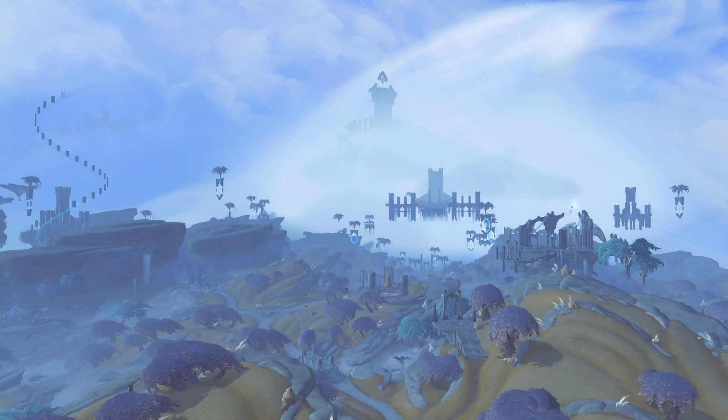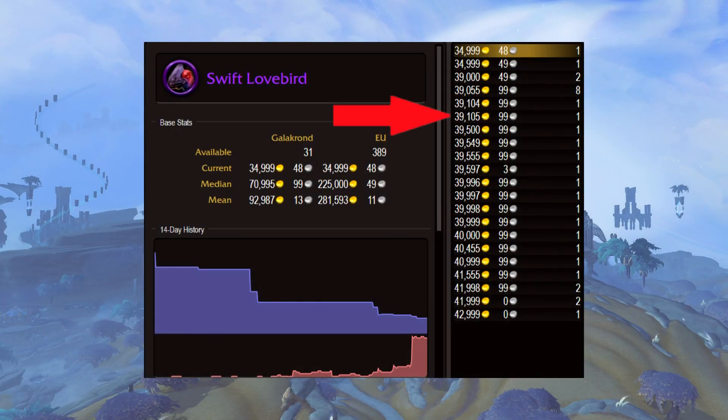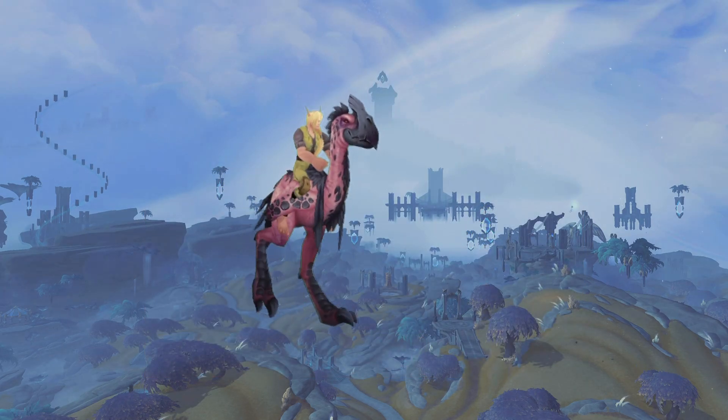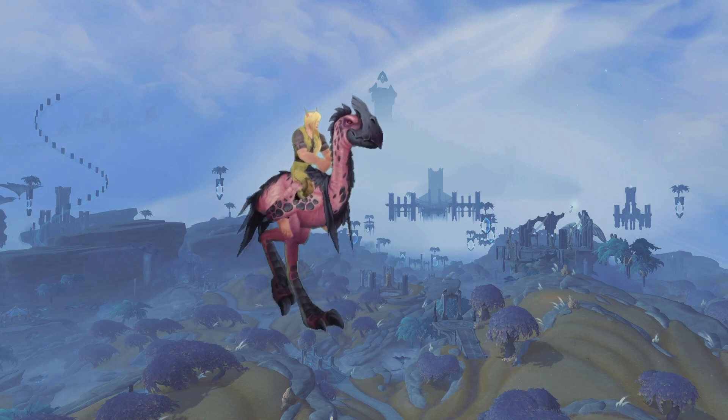In that example we saw earlier, if the auction house looked like that towards the end of the event, I would actually just be tempted to buy them all up at that price, seeing they are all cheap and potentially having control of the market on that server quite early. If you can be the only one with those mounts, then you can hike up the price immediately and don't have to worry about waiting for everyone else to sell out.